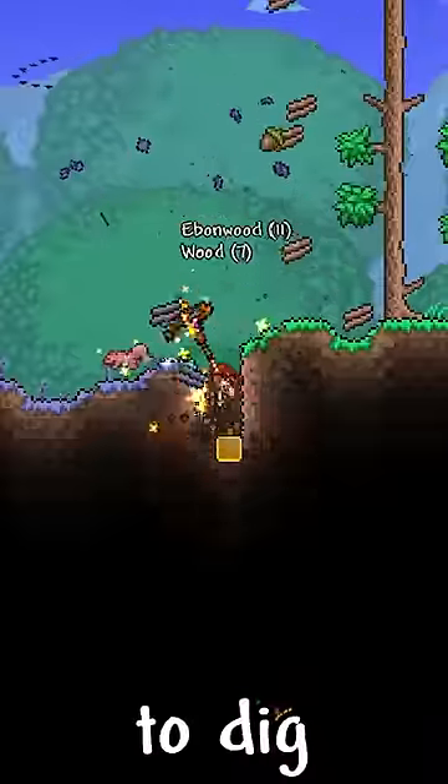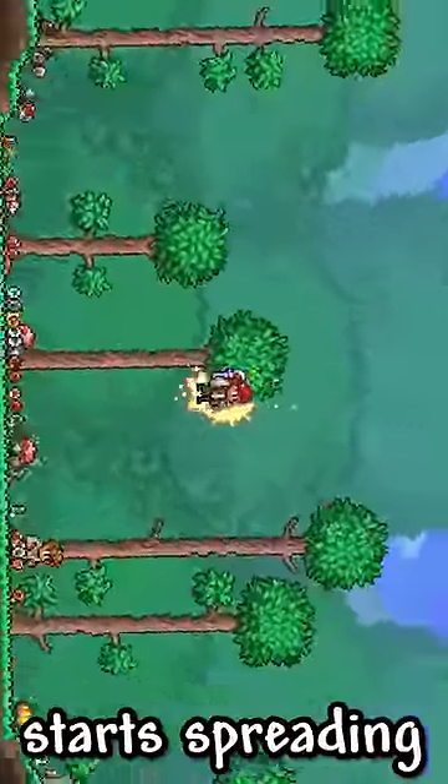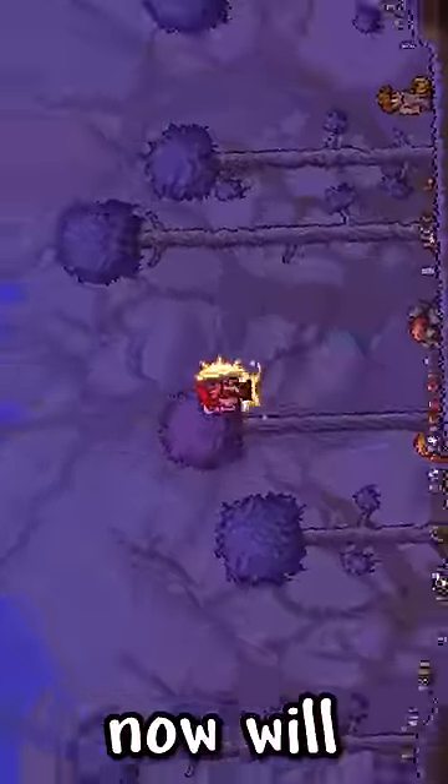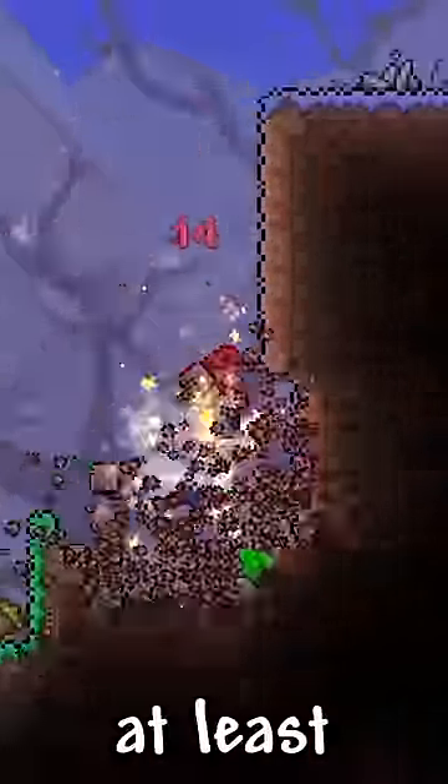Before defeating the Wall of Flesh, make sure to dig dividers between your world evil and the rest of the world. When you get into hard mode this stuff starts spreading a lot faster, so creating these dividers now will save you a ton of stress later. I recommend bombs since the spaces have to be at least 4 blocks wide.